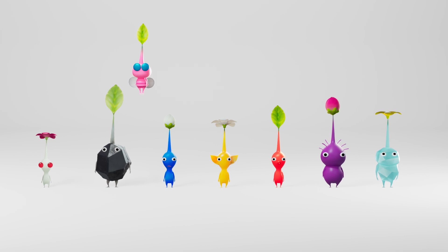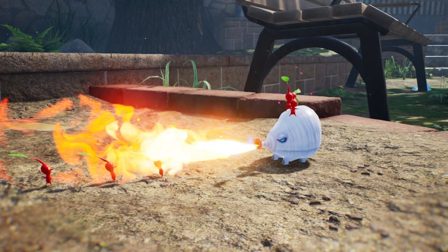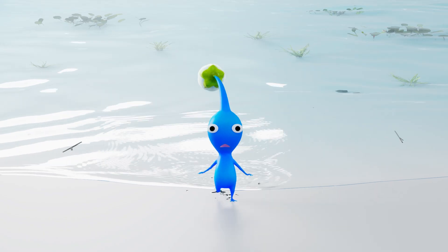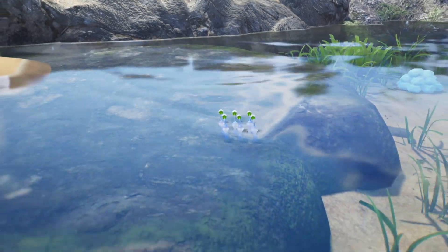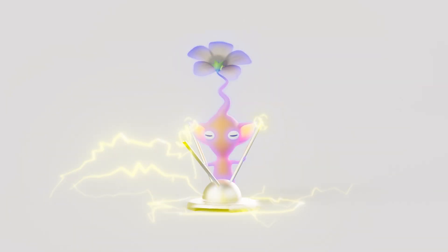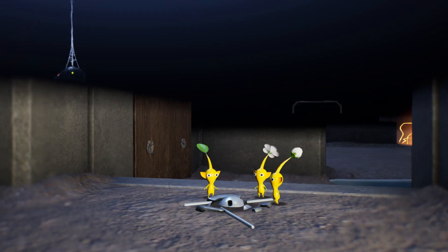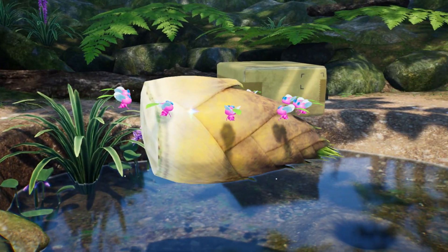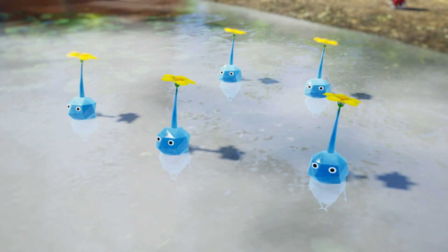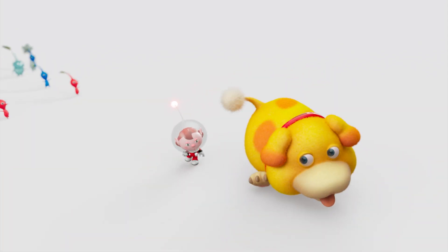Each type of Pikmin brings something unique to the table! Red Pikmin are strong and resistant to fire! Blue Pikmin breathe easily in water! Yellow Pikmin are shockingly great with electricity! Other types of Pikmin have their own unique traits! Pikmin are also best buds with the rescue pup, Ochi!